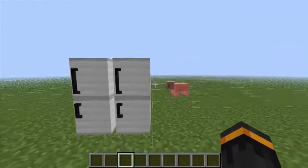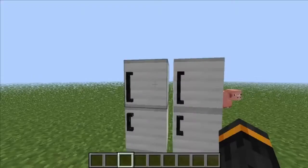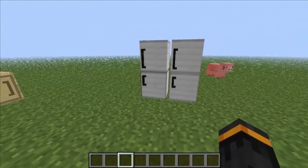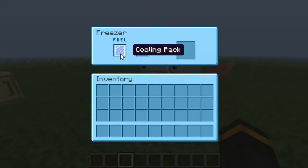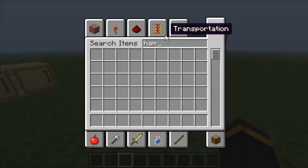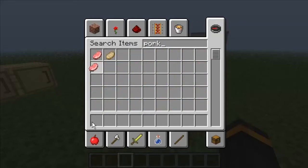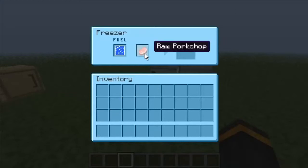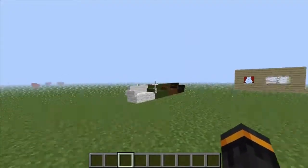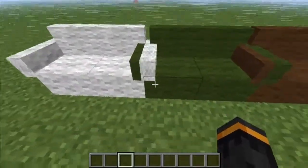Then we have the fridge-freezer. The top part is the fridge where you put stuff in — I think it keeps things cool, or at least you can store stuff. The bottom is the freezer. Let me put some raw pork in there and see what happens — nothing special, wow.